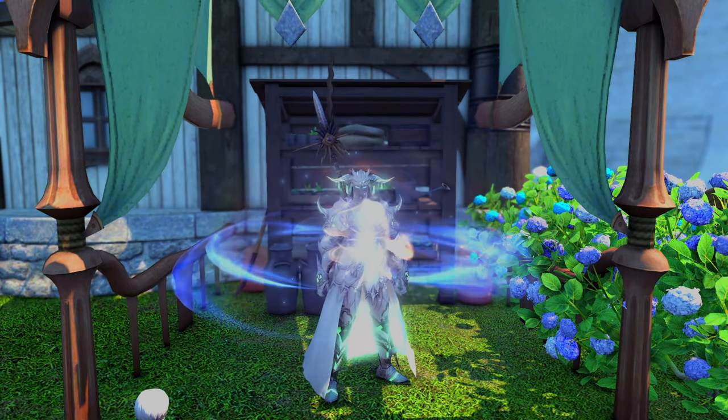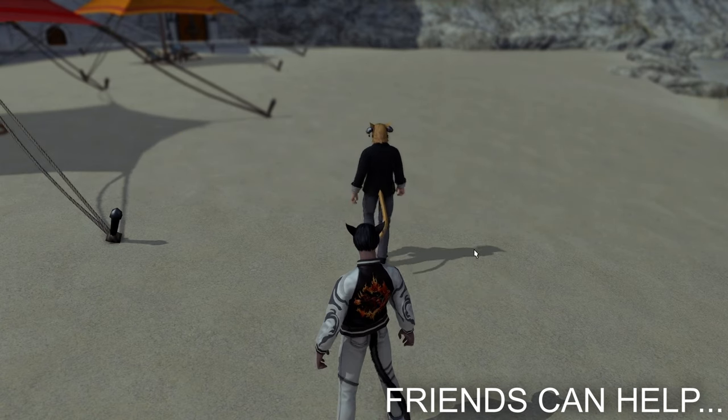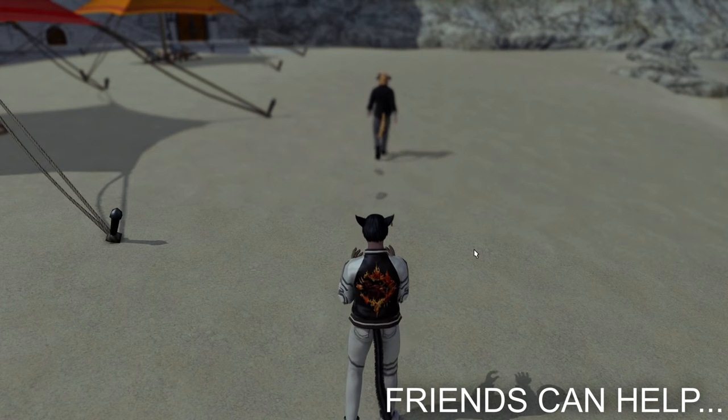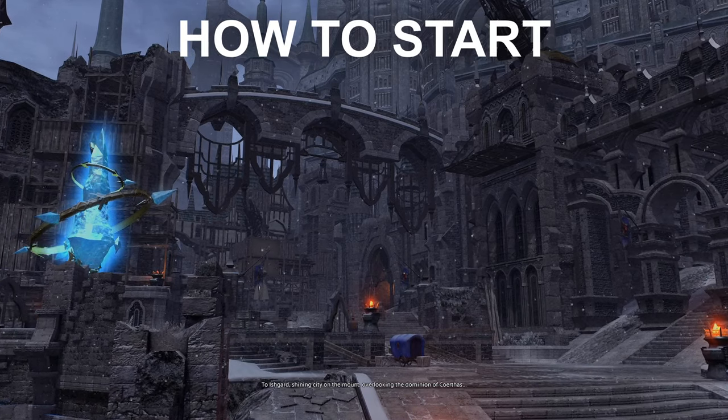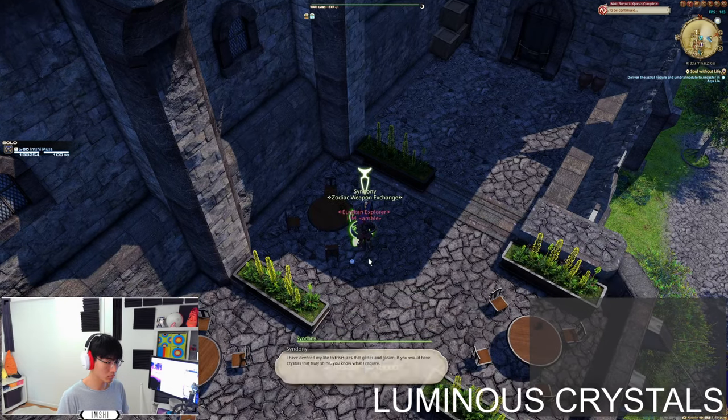If you have a level 70-to-80 or a friend to carry you through unsync, start your Anima quest early because you will be gated on singing clusters later on. How do we start? Finish Heavensward, go to Idyllshire, talk to Rowena, and follow the questline. First step: give elemental crystals or a Zeta weapon.